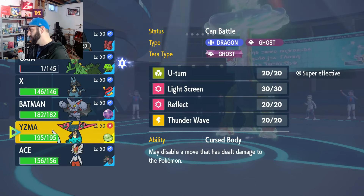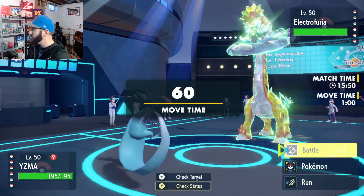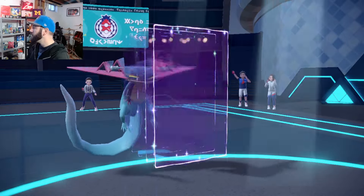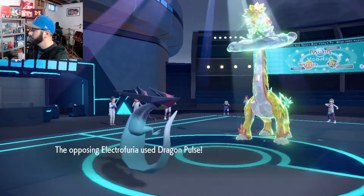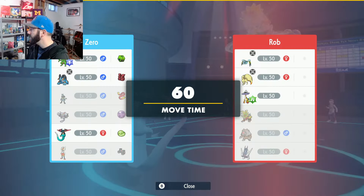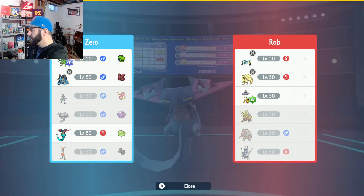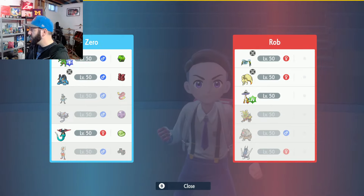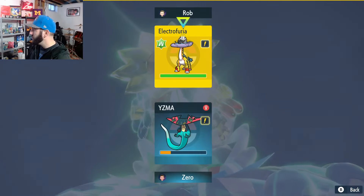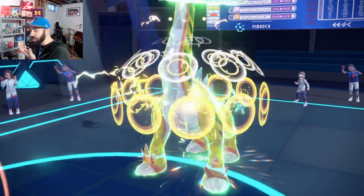I don't know if we necessarily need to Thunder Wave this. They do have a physical attacker in the back, however they did lose their Sun. See if we can tell how many turns are left — just one. I will actually Thunder Wave this and then maybe we can get a free turn off of it. And then they break through. Curse Body — Goated ability. What's our plan of attack here now? I think we have to go here.